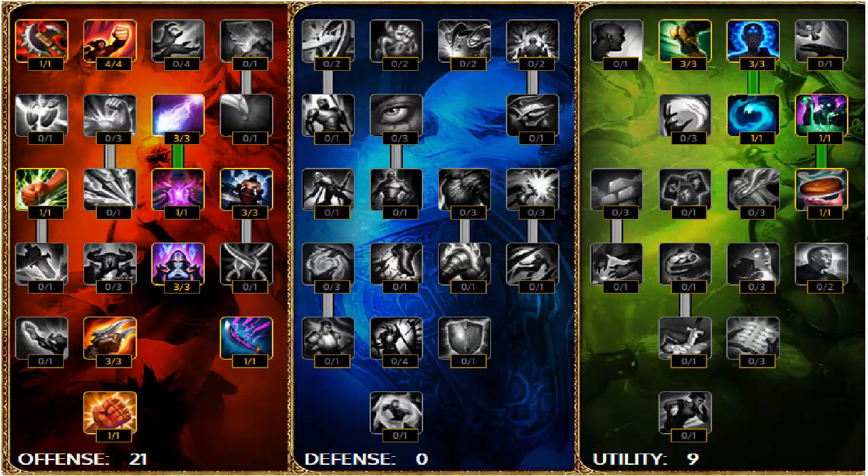With masteries I go with a traditional 21/0/9 setup. You could go 21/9/0 and take points into recovery and veteran's health. However, I like to put points into attack speed, Double-Edged Sword, and then go the AP route — there's a mastery called Blade Weaving where doing three auto attacks makes your next spell do 3% extra damage, which is useful here. Otherwise it's just the basic AP tree. In the utility tree I put points into movement, more mana regen since Varus is quite mana hungry, and the biscuit mastery — because cookies are awesome.